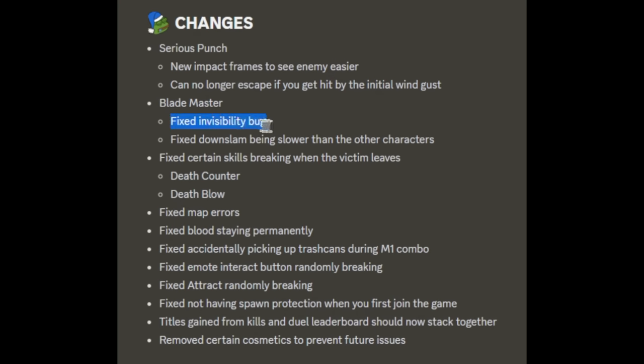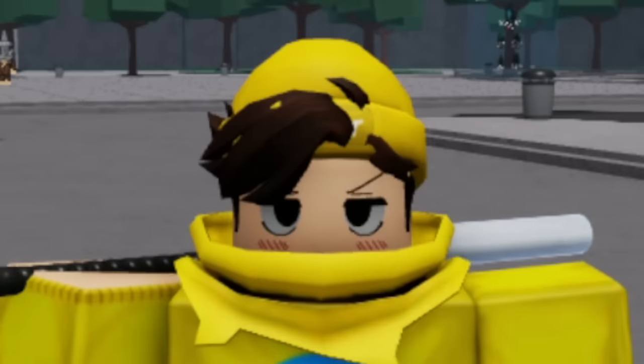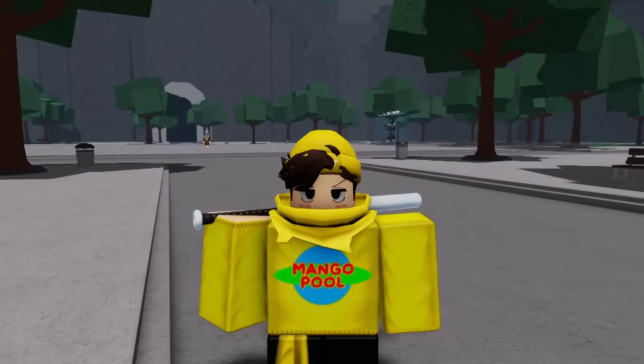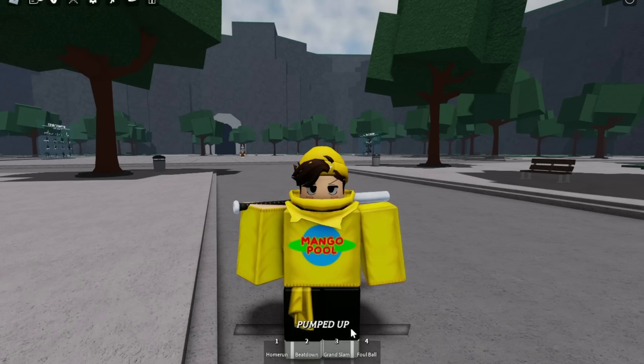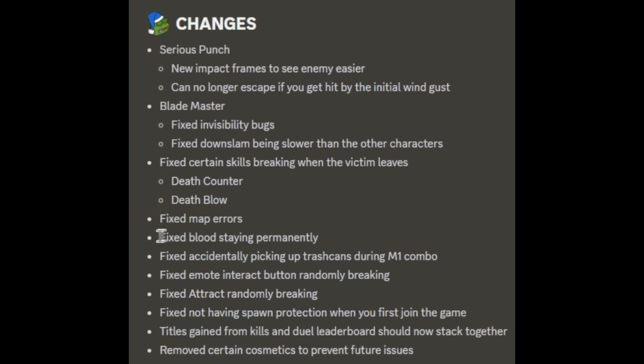For Blade Master, they fixed the invisibility bugs and fixed down slabs being slower than other characters. I never tested the invisibility glitch because I heard people were being banned for it, but I'm glad they got that sorted out. They also fixed certain skills breaking when the victim leaves — I like how they call the person getting attacked a 'victim.' Being killed in The Strongest Battlegrounds is one of the most traumatizing experiences.